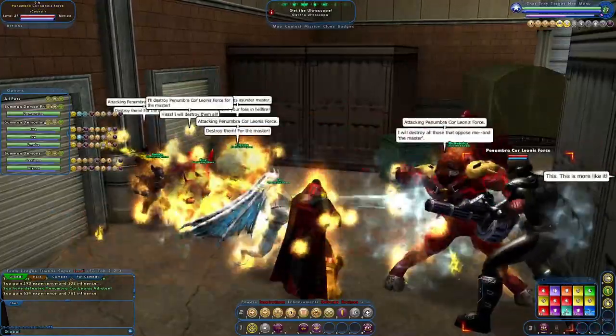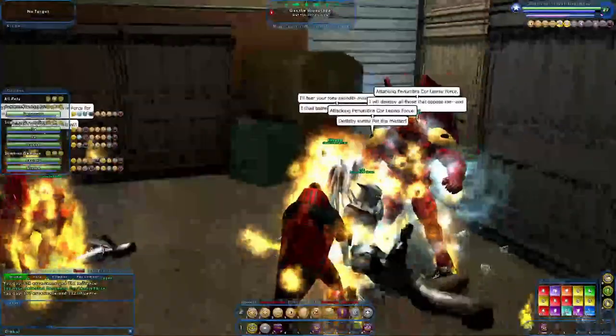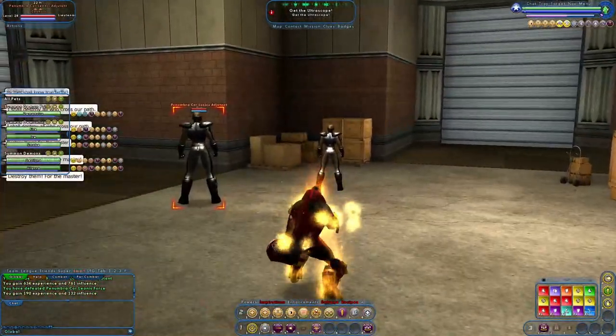When they get into melee, they'll throw a basic punch, but what they really like doing is martial arts kicks — the roundhouse, the high kick, and things like that.